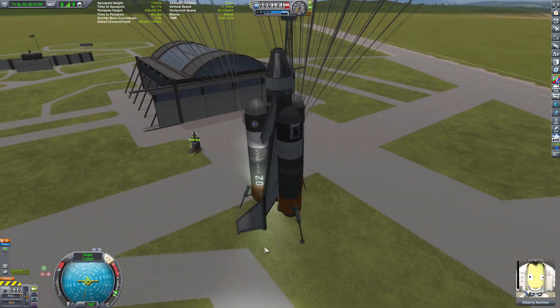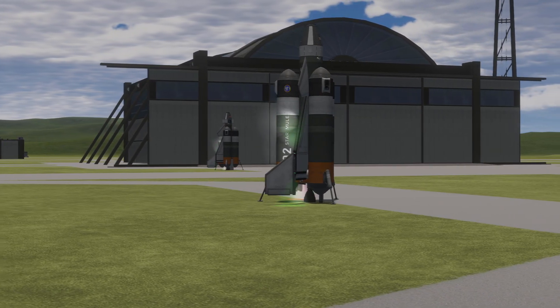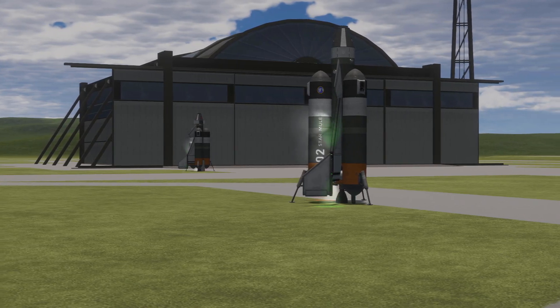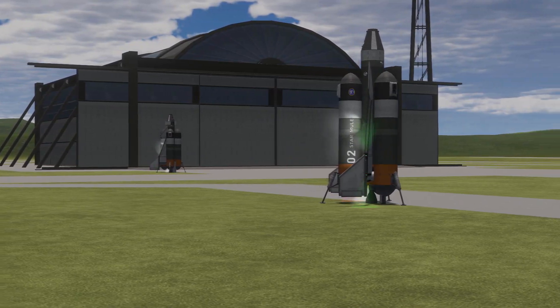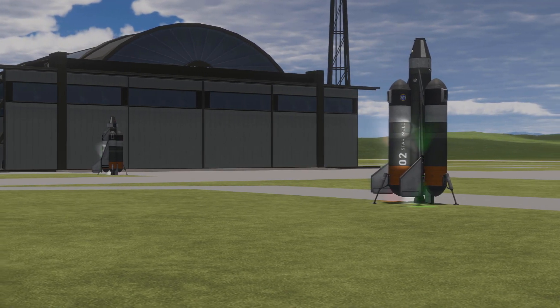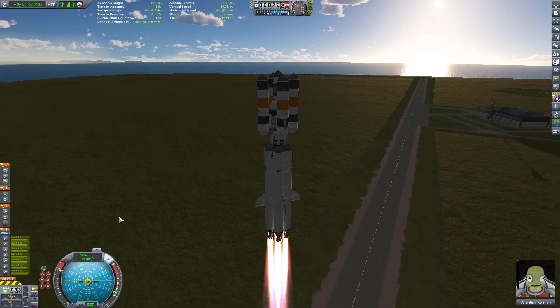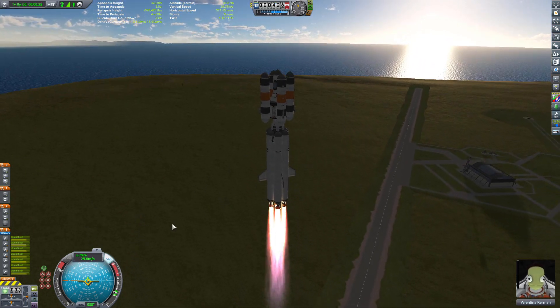Anyway, it was pretty cool when I landed both of the refuelers back at the KSC, very close to where the space plane hangar was — like dropping the ship right off at the front door. It's kind of nice. Next up was the actual moon lander itself. I didn't want to go for something teeny tiny like last time.